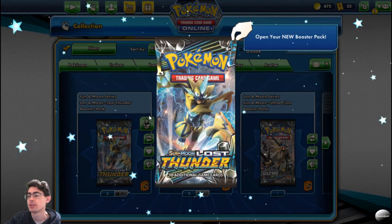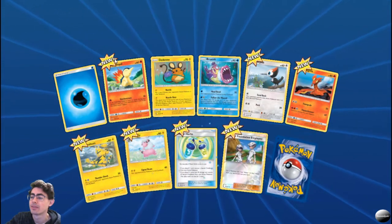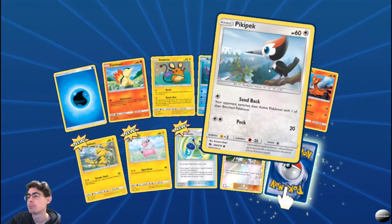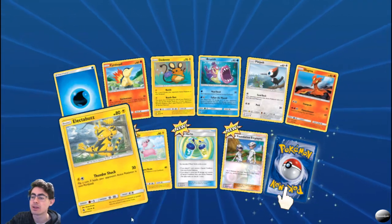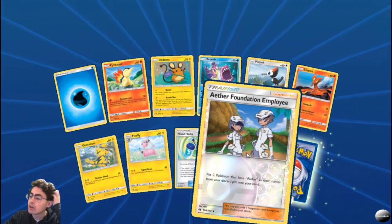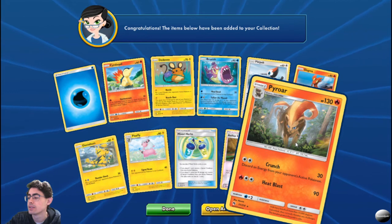Now Sun and Moon Lost Thunder boosters — I've got quite a few to work through. Got a foil. Cyndaquil, Deino, Bruxish, Pikipek, Slugma, Electabuzz, Flaaffy. Mixed Herbs. A foil Aether Foundation Employee: put three Pokemon that have 'Alolan' in their names from your discard pile to hand — very useful running an Alolan deck. And we picked up a Pyro. Very nice!